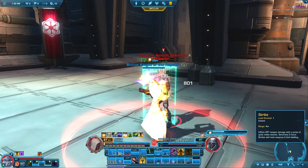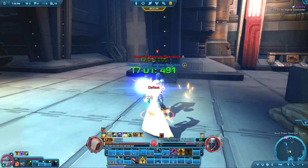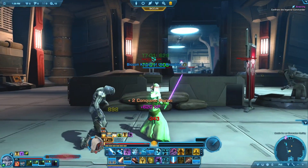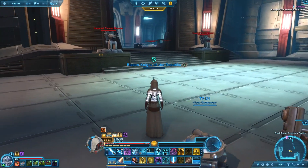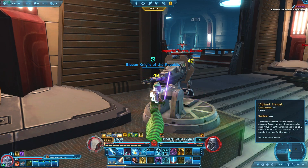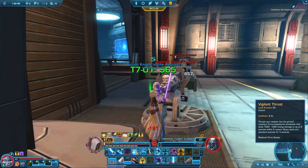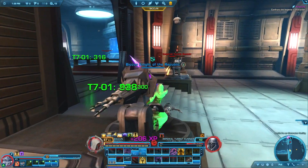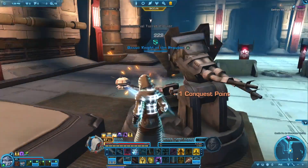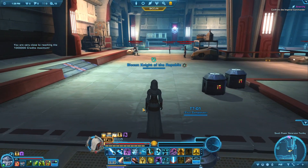On some planets, the class quests are fairly short, and on some planets they go on for ages and the planetary quests are fairly short. This planet, the planetary quests felt fairly short to me. So I'm assuming the class quests we're doing now are going to be quite long. They might have felt short because I was enjoying them — whereas most of the time, the planetary quests are a bit like filler content, a bit boring. But we're going to play it anyway.